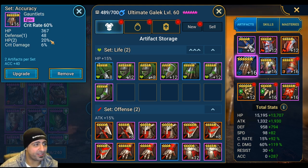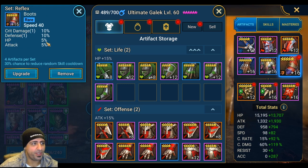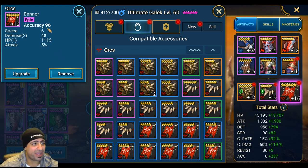For primaries, I have 60% crit rate — if you can get enough crit rate from substats you don't need it as a primary and can switch to crit damage, HP percentage, or defense percentage. There's a big 20% HP boost here. For the chest I went attack percentage for arena, but for Spider switch it to HP or defense percentage. Boots go with speed, amulet with crit damage and some accuracy, and the banner with accuracy.